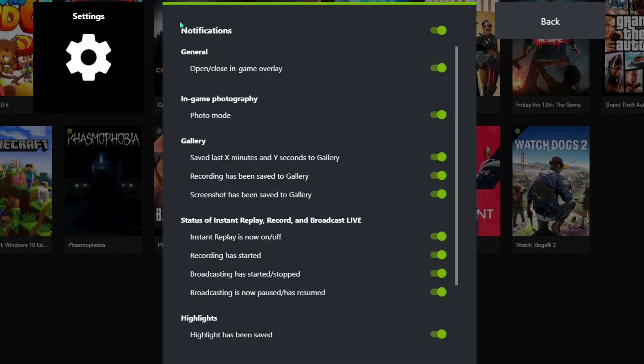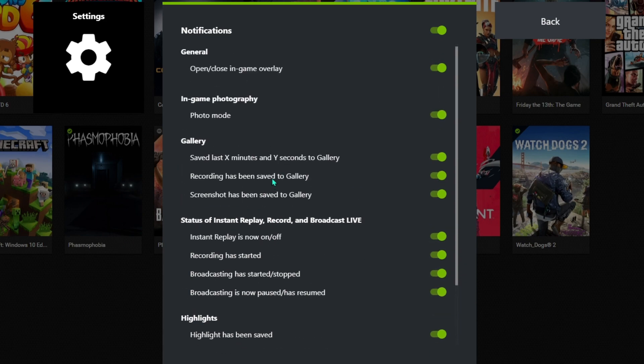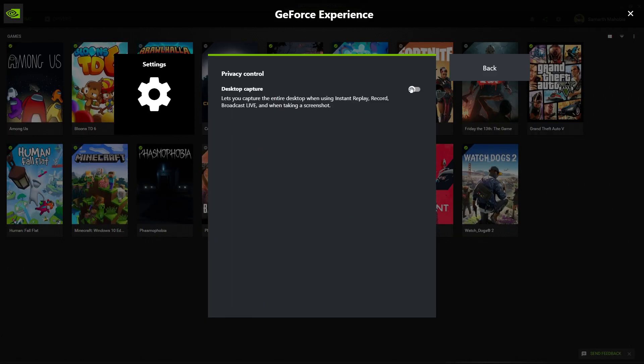The last two settings are Notifications and Privacy. For Notifications, make sure everything is turned on — in my experience it doesn't interrupt gameplay quality, but if you have trouble, come to my Discord server. For Privacy Control, I recommend turning it off, because if it's on and you stream, it will record your desktop instead of just the game, which could publicly show your Discord or other open windows. Only turn it on if you specifically want to show your desktop.